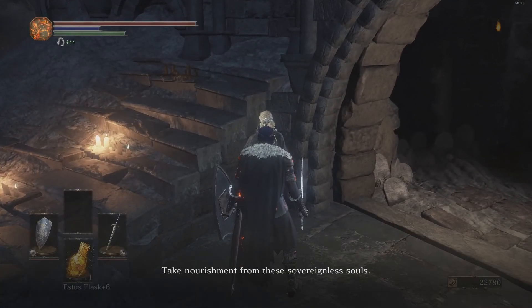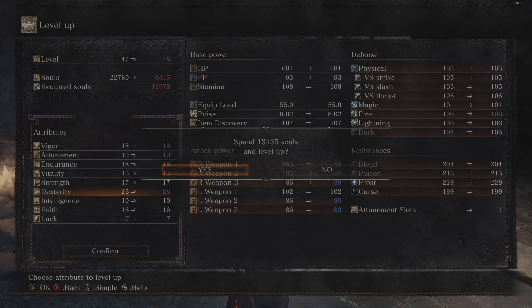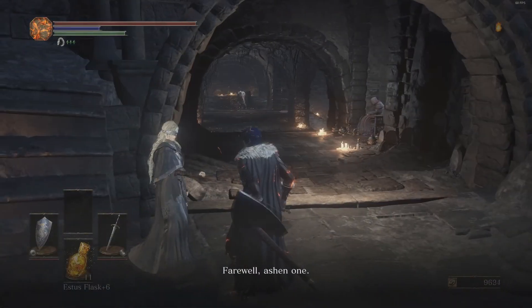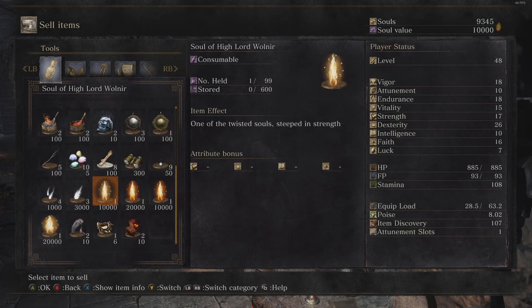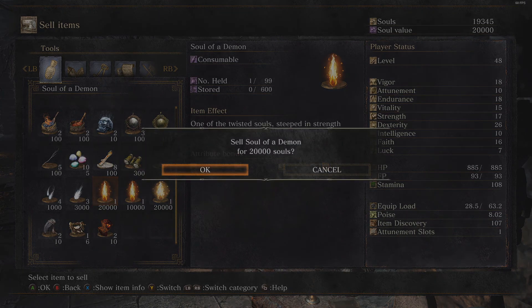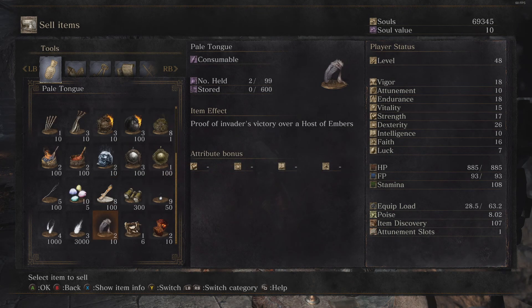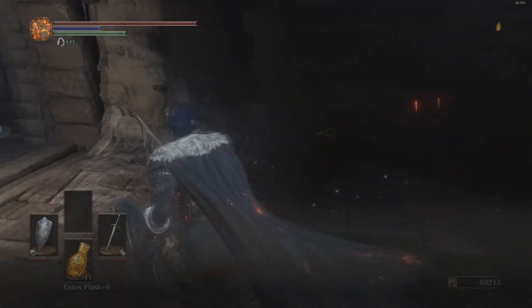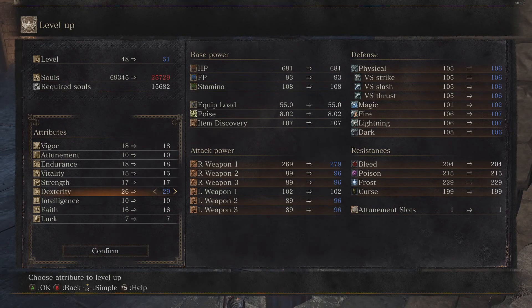Blessings of the moon upon your journey. Let me take nourishment from my lady over here. I'm getting a pretty nice increase in damage. Let's see — Greatsword and Pyromancy, Fists and Greataxe, Pyromancy and Greathammer, Greatsword and Ultra Greatsword. Ashen Estus — let me go and spend all those souls.